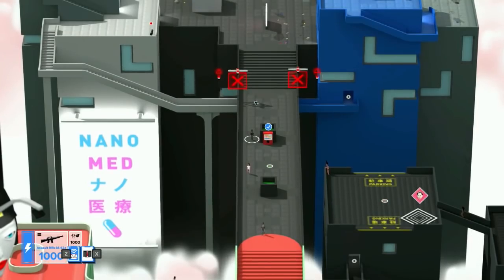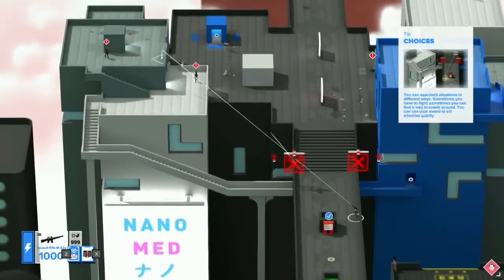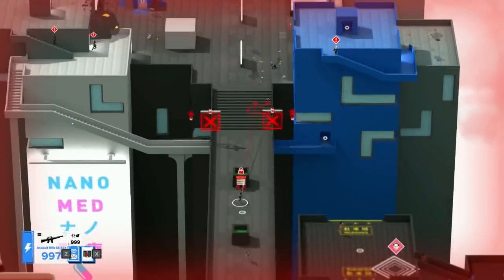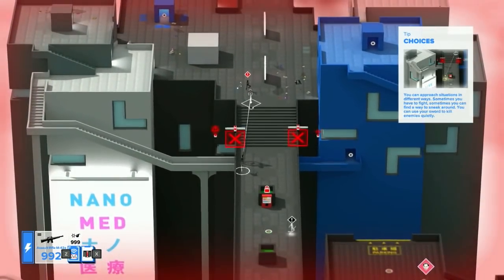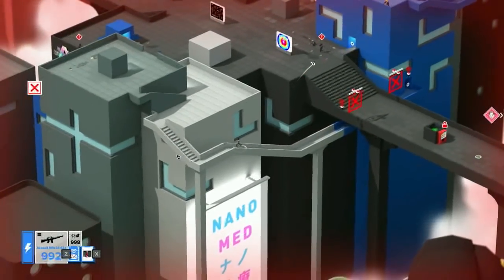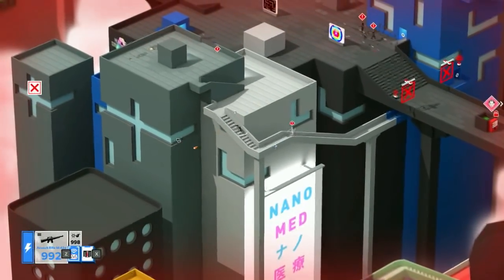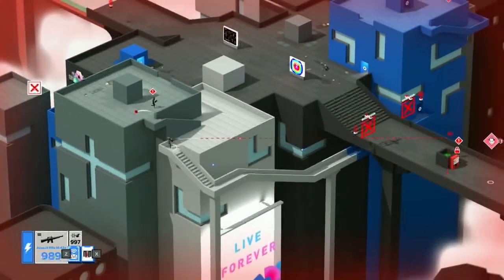Explain Tokyo 42 to me. Tokyo 42 is an isometric open world action adventure. It's kind of like a riff on a lot of old school tactical games like Syndicate, and sort of maybe a bit of GTA 1. But it's made in full 3D with a spinning camera, so it does some pretty interesting new things. It's a sci-fi Tokyo that you're adventuring around in — you get roped into this kind of seedy underworld of corporations and assassins, you become an assassin, and then you go shoot things.